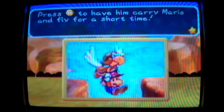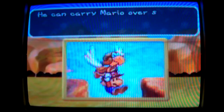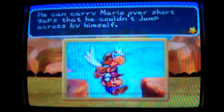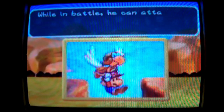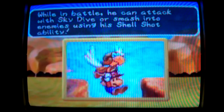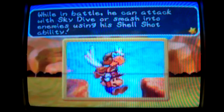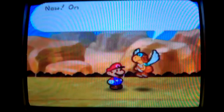By holding it down — since I'm playing this on the Virtual Console, I just have to tilt the right control stick down. Parakuria could help Mario cross over again. See, Mario is unable to jump across.